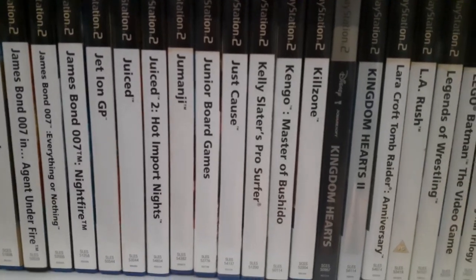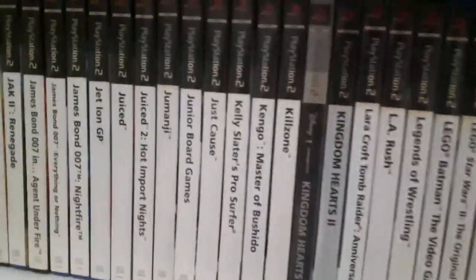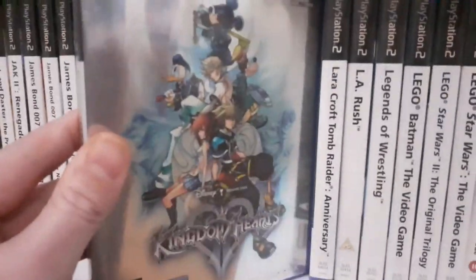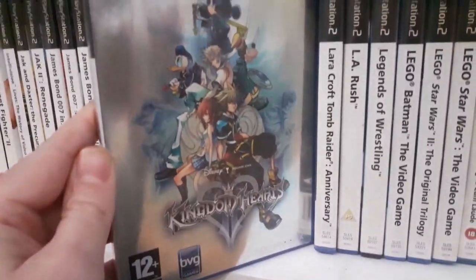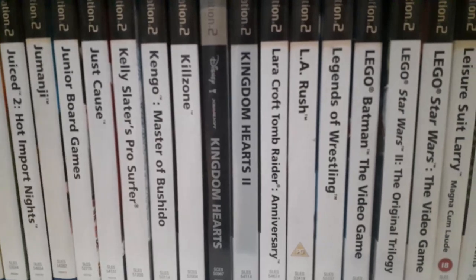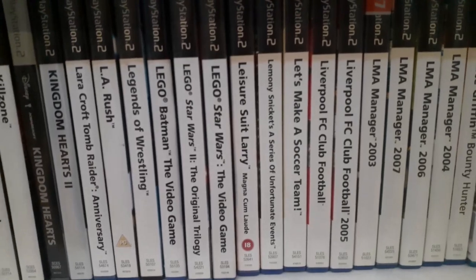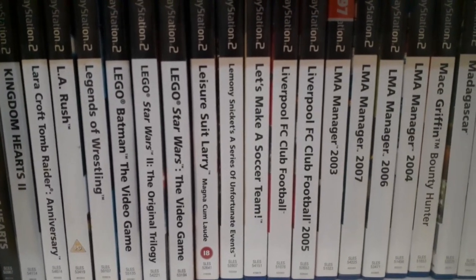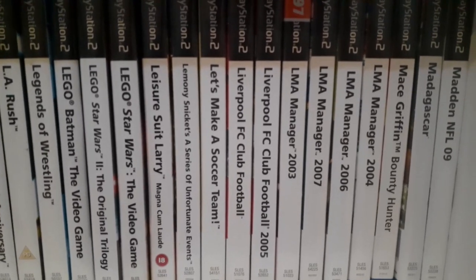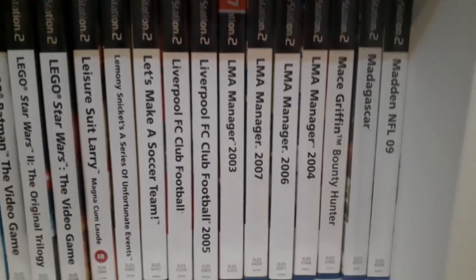Kingdom Hearts and Kingdom Hearts 2 — I thought my copy of Kingdom Hearts 2 was a fake version, but then I've seen a load of others with that shiny off-blue side cover so it seems genuine. A couple of Lego games, and I've only got the Liverpool FC club game — they used to have their own little club games, which were random. Lemony Snicket's A Series of Unfortunate Events — there's a lot of fodder in here to be honest.